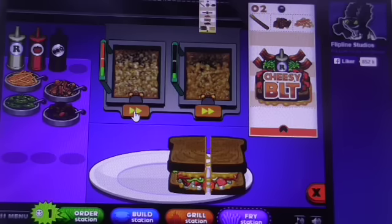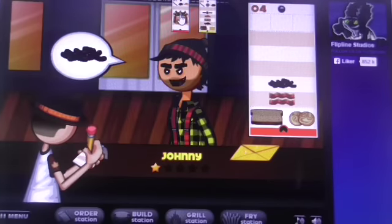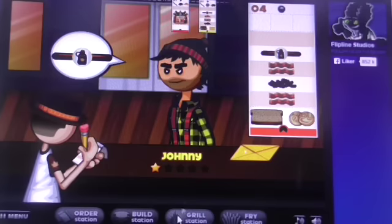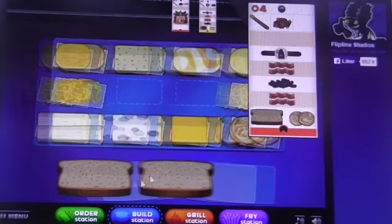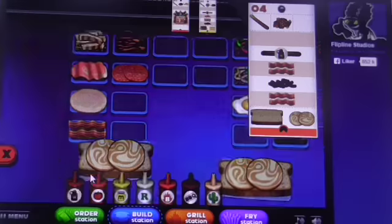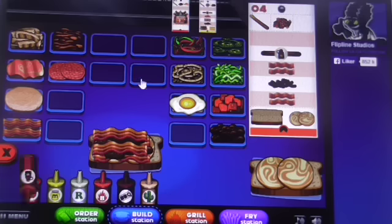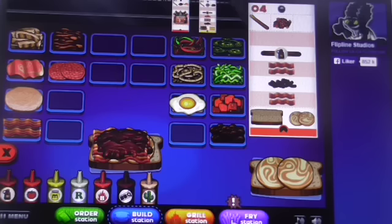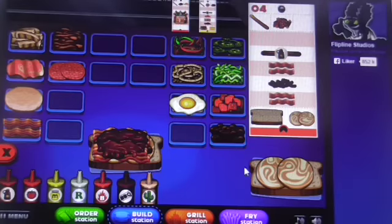I'm still struggling with Rico's Chill Works — I have no idea what to do in the third level. Oh wow, it looks like we're getting another special! It's probably something to do with the fried egg — I've noticed that whenever you unlock a new standard topping you get an envelope with a new special. I'm really sure this one is related to the fried egg.